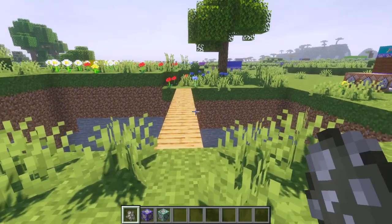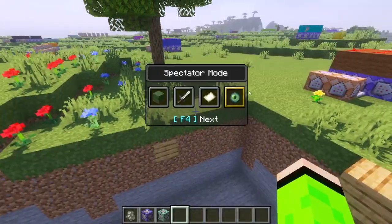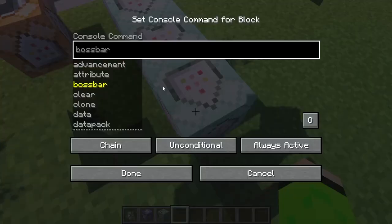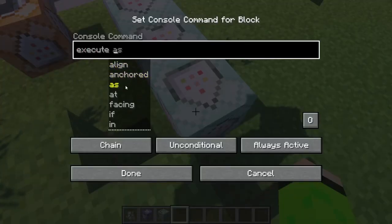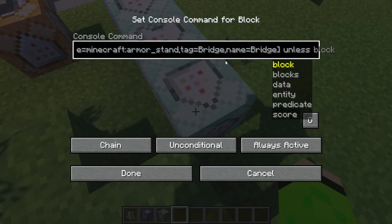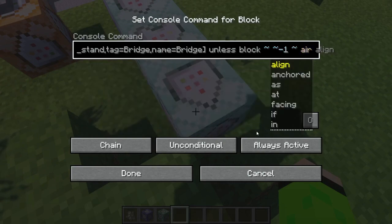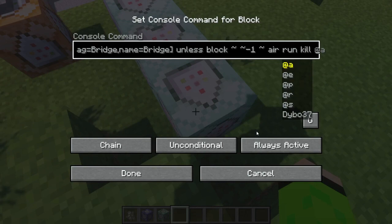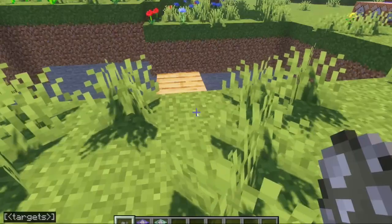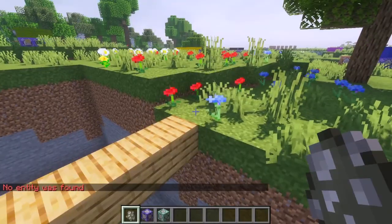So then if I do this — yay! Now we just need a mechanism to kill the armor stand, because right now there's just a bunch of armor stands left on the side. I'll add a command block which executes at all bridge armor stands, unless the block one block under it is air. So if the block it's standing on isn't air, then run kill all bridge armor stands. It went across, the armor stand is gone — yes, okay.